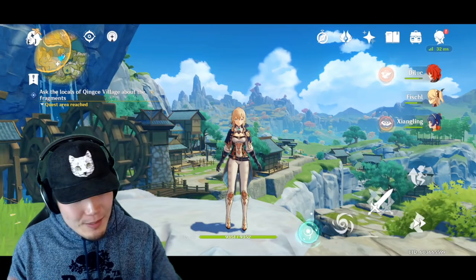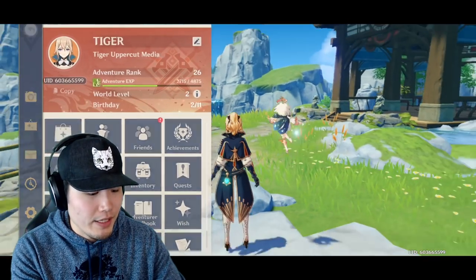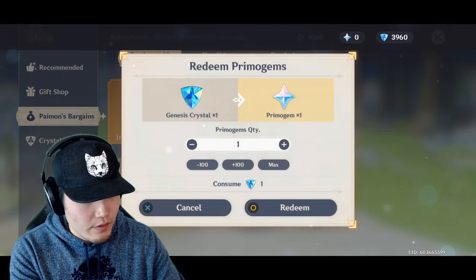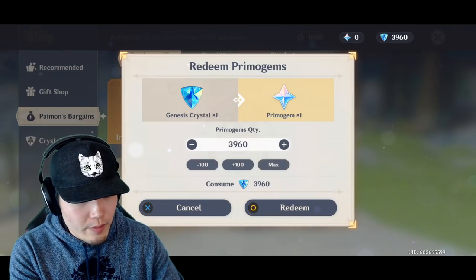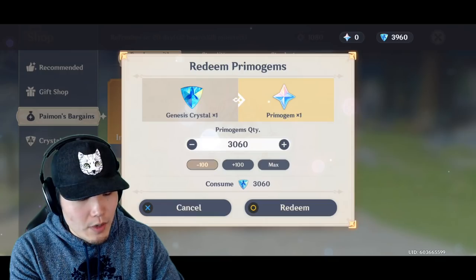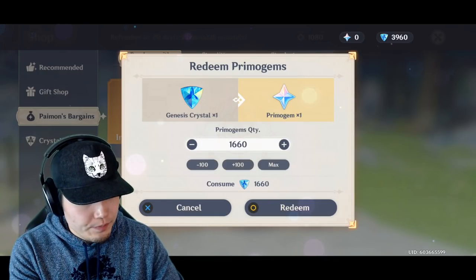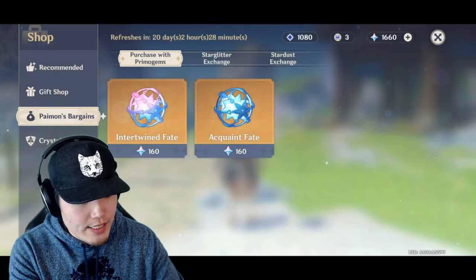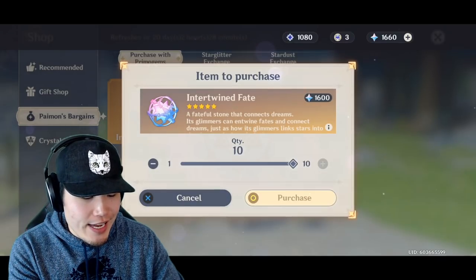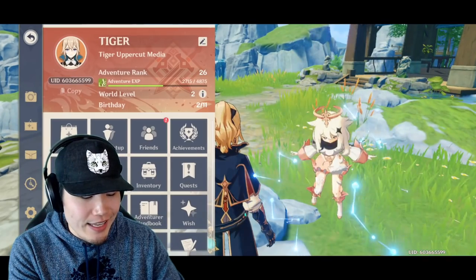Okay, so with that said, let's pop into the shop here and do a little conversion and pick up some of those intertwined fates. First things first, we gotta convert these. Should I just do all of them at once? Let's start a little bit smaller. We'll do 1600, so that's enough for 10 of the intertwined fates. And we'll do the 10 singles, see what happens. And if I get nothing, which most likely is gonna happen, then we'll come back and exchange the rest.